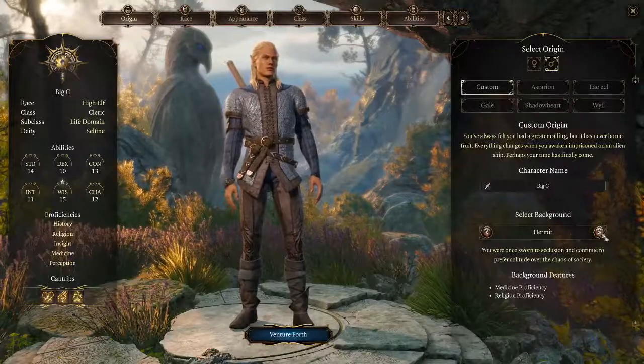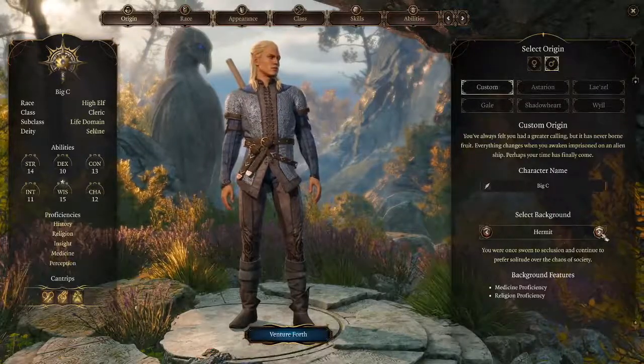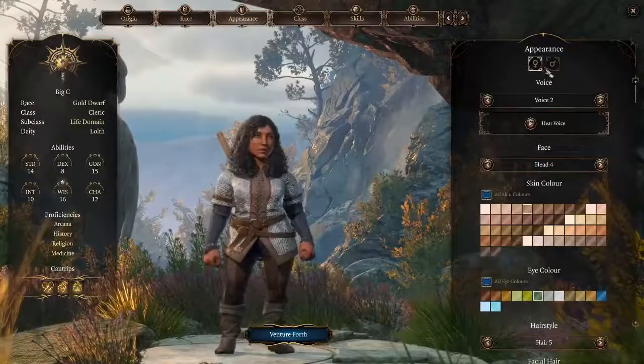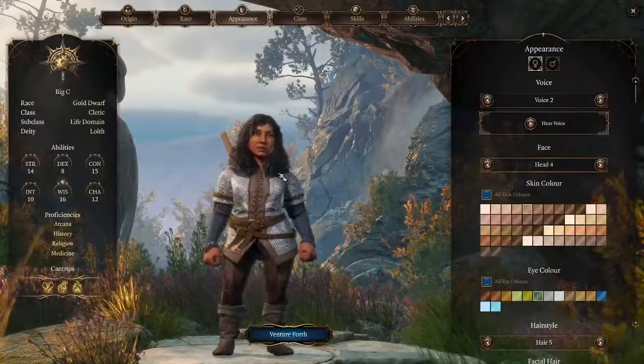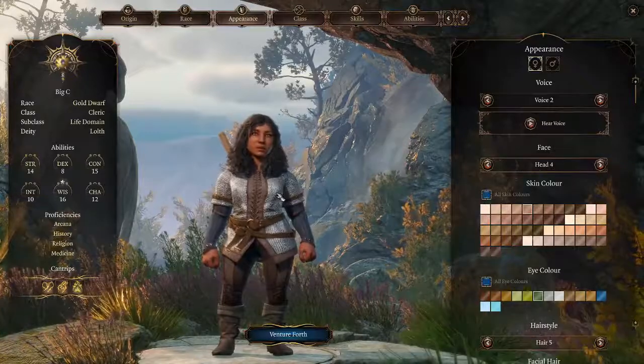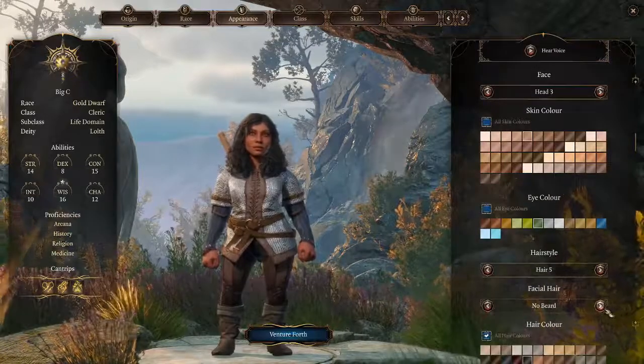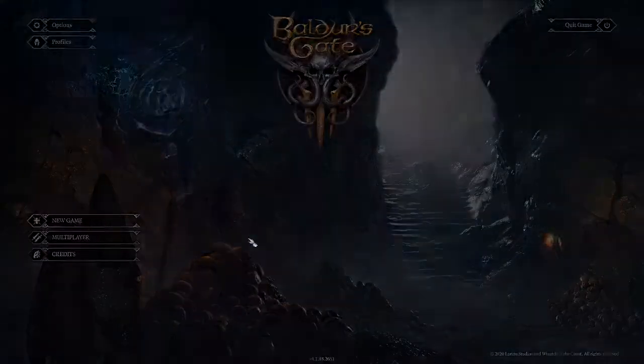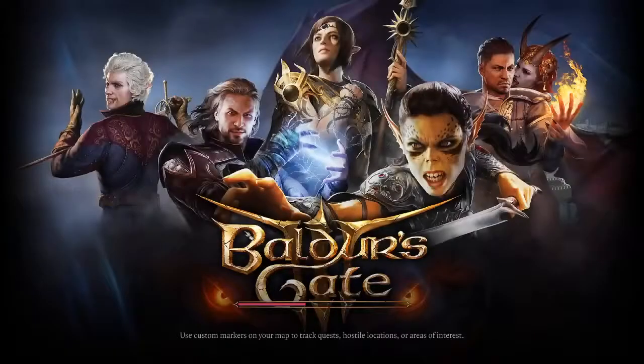I'm sort of a bit of a hermit slash alpha incel. Is that a thing? We'll go with it. I'm gonna play as a dwarf female. Oh, where's my beard? She's not too bad. A little bit of a butter face, but not bad. Facial hair — she needs a beard. Let's get right into this, guys. Let's take a quick look.